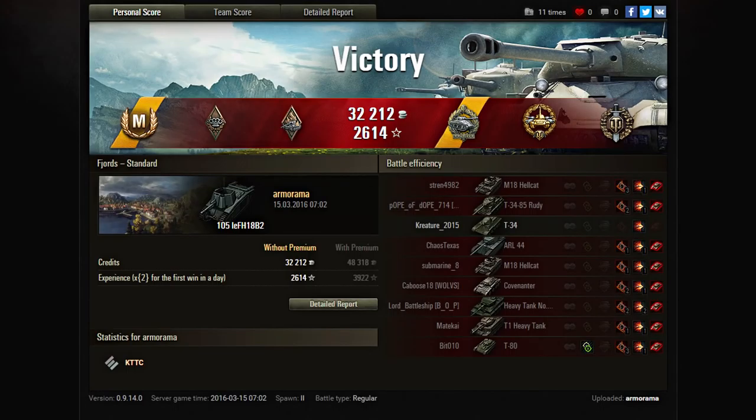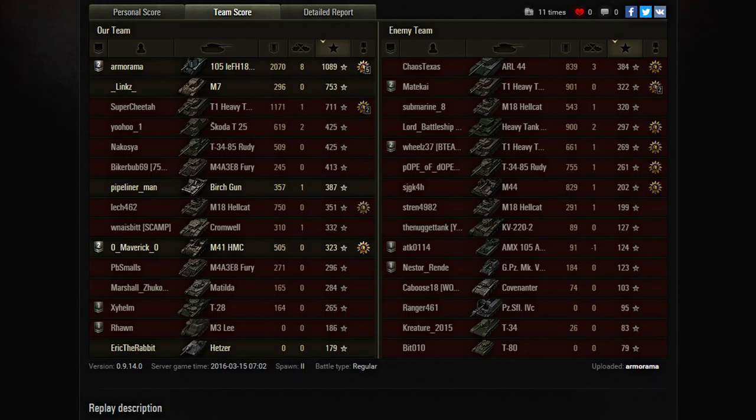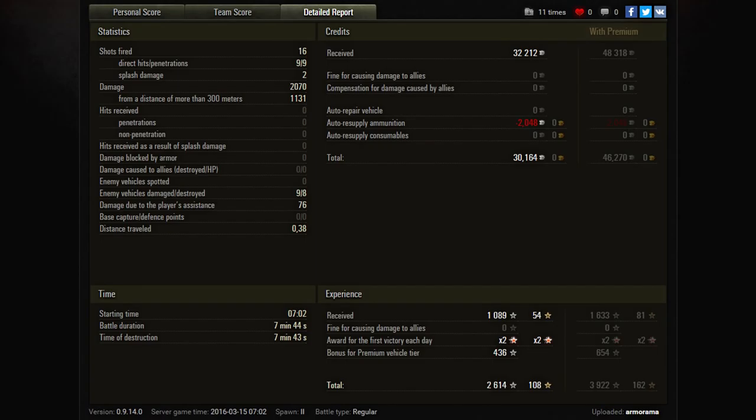That was an Ace Tanker and a Radley Walters — Top Gun and High Calibre — it was just filthy. Jim himself acknowledges that it was just filthy. He was possibly doing an arty mission for the Stug or the HTC — I think the cut-off is tier 5 for the HTC. Either way — pure and utter filth.